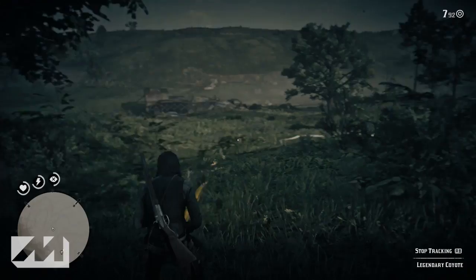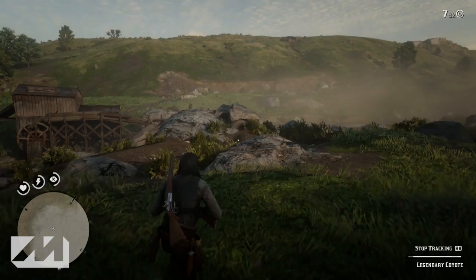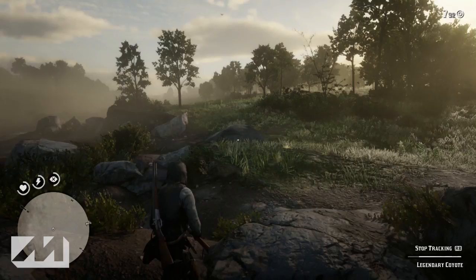Your second clue is going to be northwest, around 50 yards away from your first clue. When you head northwest around 50 yards, you're going to get to a bunch of big rocks. Your second clue is going to be located in between those big rocks — I think there's like three or four rocks — and you'll see the yellow dust that's popping up.